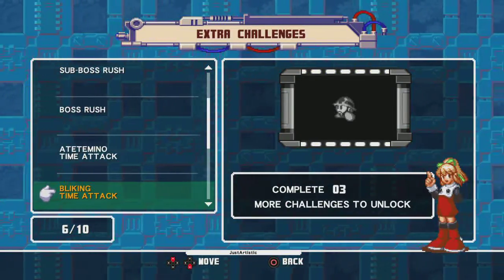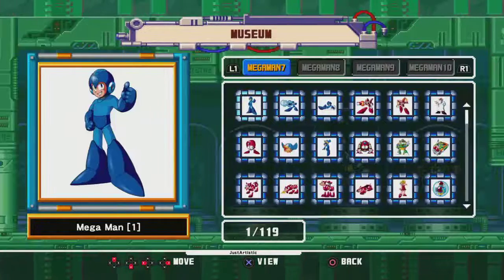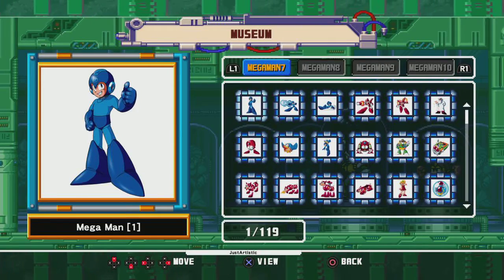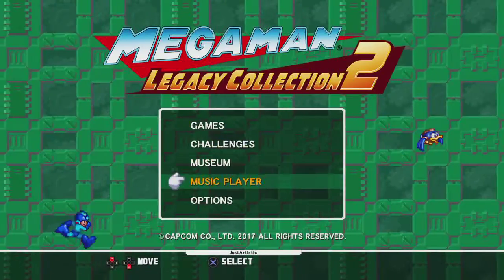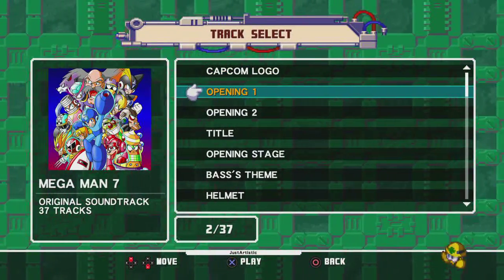How are you going to beat this thing so quickly? You also have extra challenge modes — stage 1 remixes with challenges you have to complete: don't get hit, unlock this bonus, get this many points. And you also get this cool museum of illustrations in anime-type styles from Mega Man — rare illustrations from Mega Man 7, 8, and others that you haven't seen before.